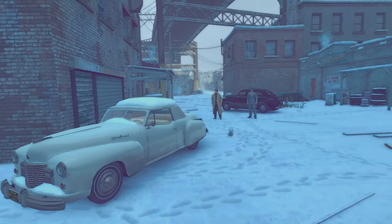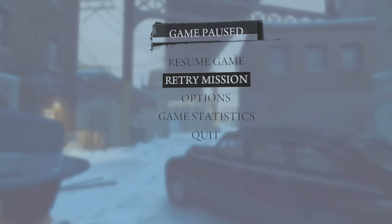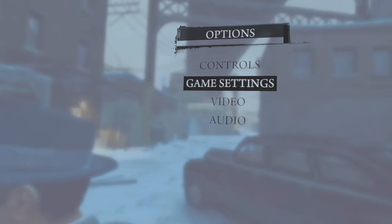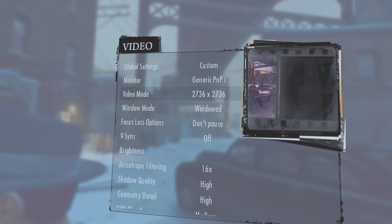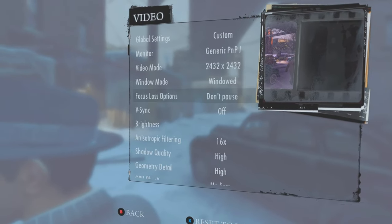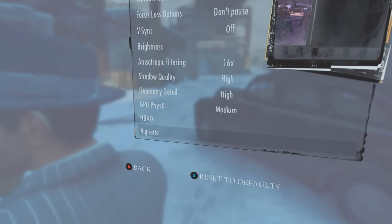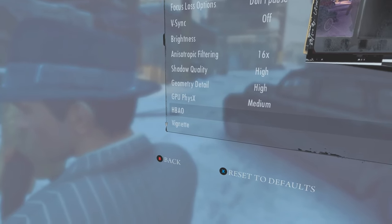I'm going to show you my settings. Go to Video Settings. I turn the resolution up to 2432, windowed mode. V-Sync off — always have V-Sync off. The only thing I've got on medium is GPU physics.